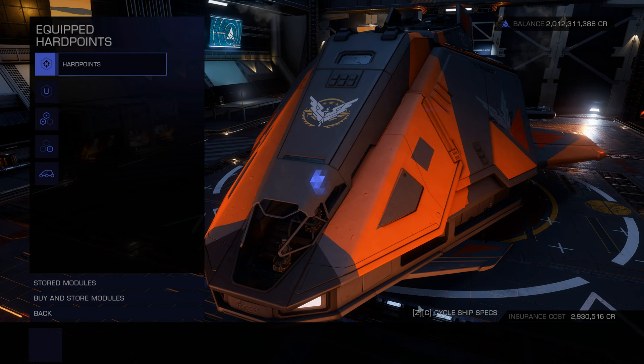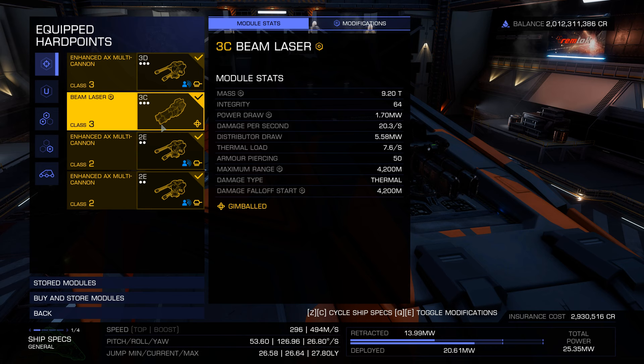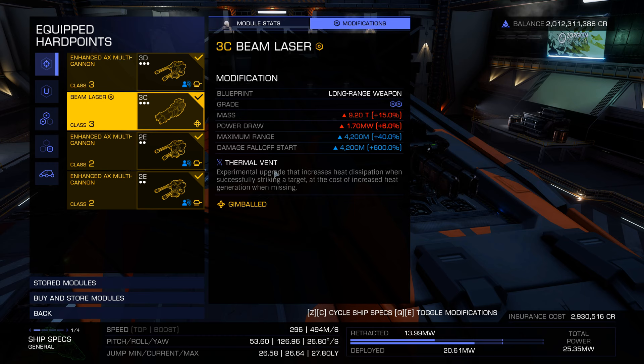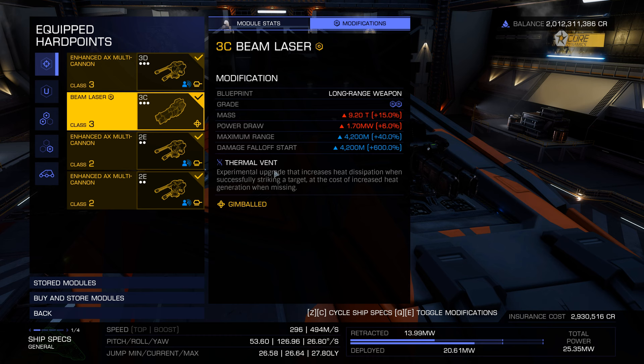This is the ship I'm using to farm caustic mechanisms and caustic shards from the Maelstrom — a Federal Assault Ship, a tough old thing. My main weapon is a 3C beam laser with long range modifications and thermal vents. The good thing about thermal vent is it reduces your temperature, but going into the Maelstrom I'll start incurring caustic damage, and I need to burn that off quickly by pointing it into space and firing — that raises my ship's temperature and burns off the Thargoid caustic damage fast.